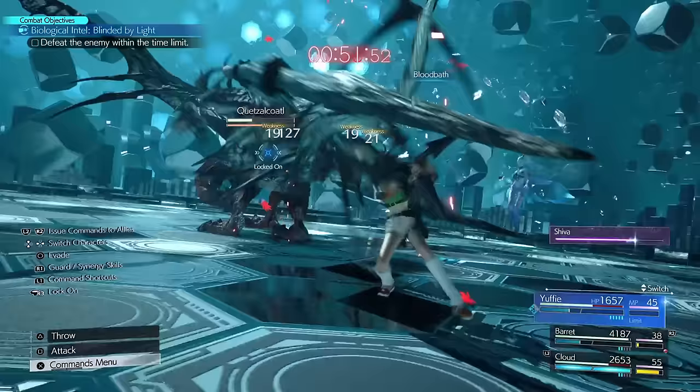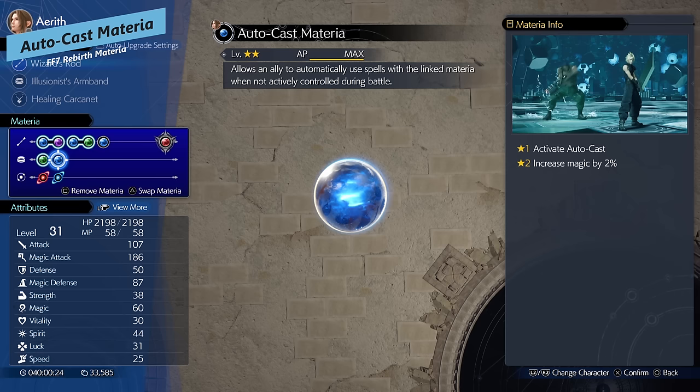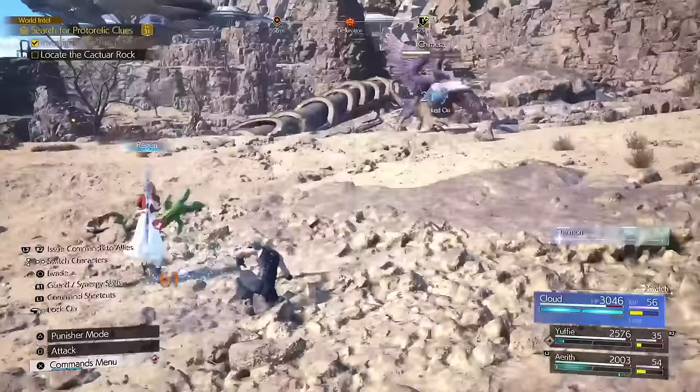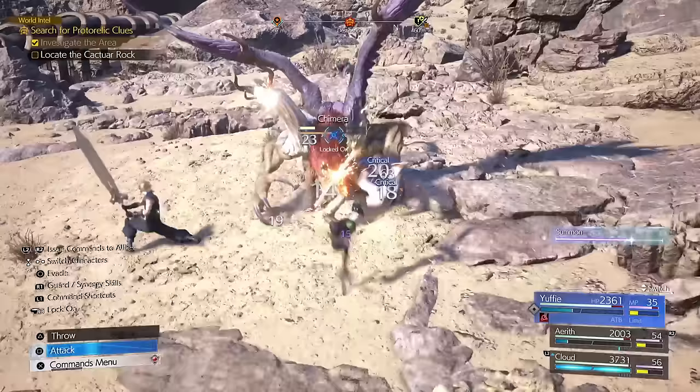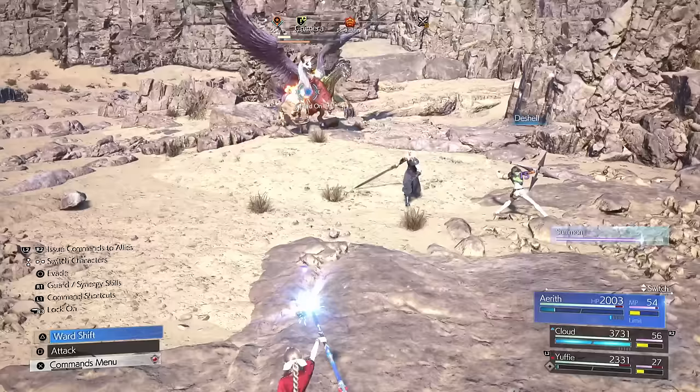Now let's cover ally Materia that will make things so much better. The first is Autocast. This allows your ally to cast a spell in the linked Materia slot when they're not actively controlled. This is really great on Aerith, for example, to cast healing spells or damage spells — any spell you want allies to trigger on their own without micromanaging them.